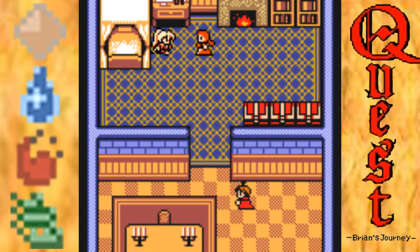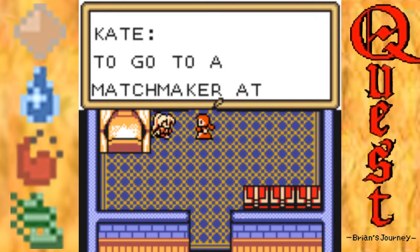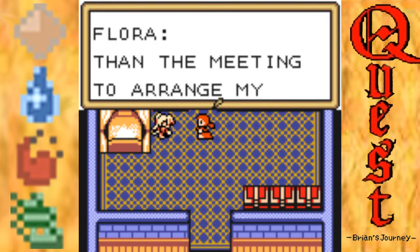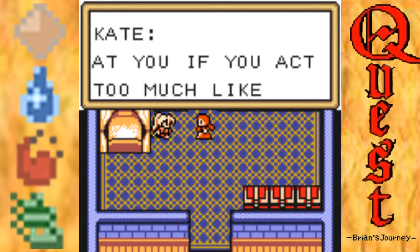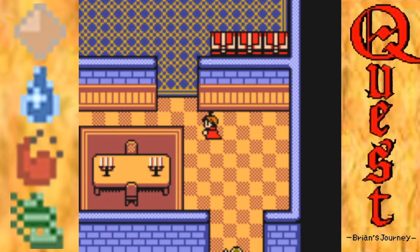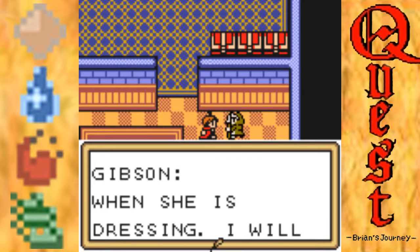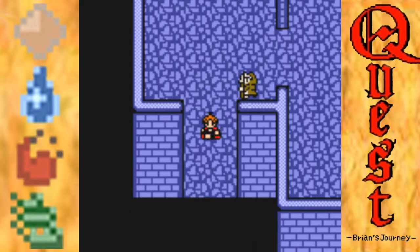Up here we actually meet the princess of Donderan, which happens differently in this game. In Brian's Journey the princess is portrayed as a lot more of a go-getter and a tomboy kind of character. I guess we've been caught peeping on the princess or something.